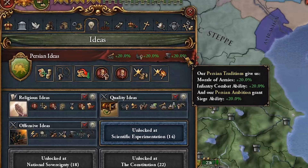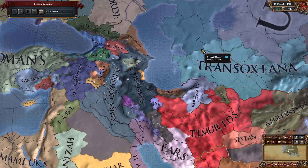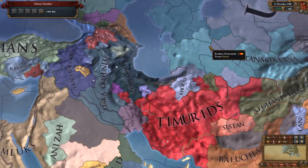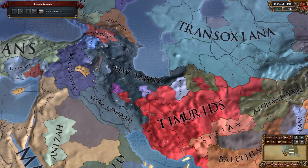I took religious, offensive, and quality ideas to give my troops laser rifles. After the first war with Ajam, it was a slow and easy grind to start converting and taking provinces from my neighbors. I pushed towards the Timurids and Ottomans in both directions and fought a couple coalition wars along the way — I was severely outnumbered in all of these wars, but the strength of my troops and the power of my ideas kicked in, and my space marines had everything handled. When I had all seven provinces, I took the decision to rekindle the flames, as well as form Persia.